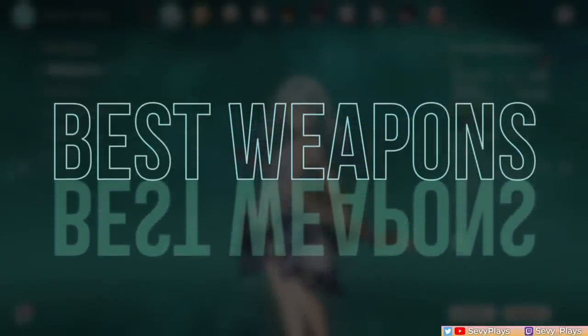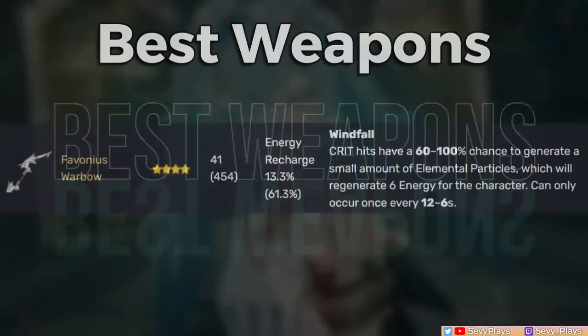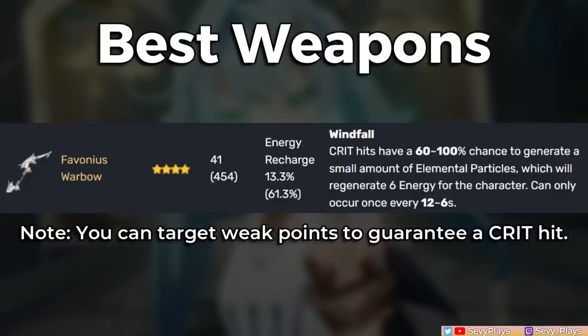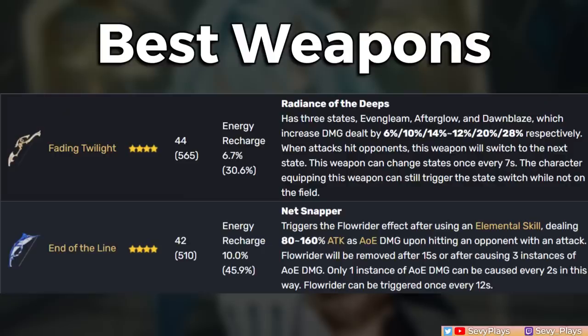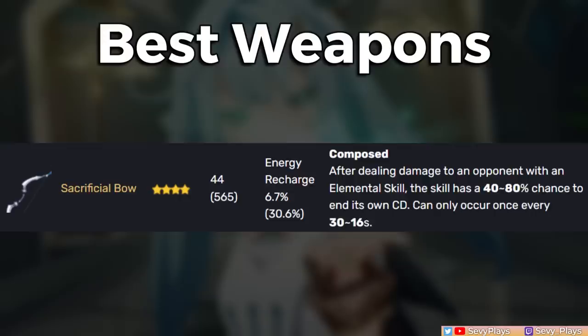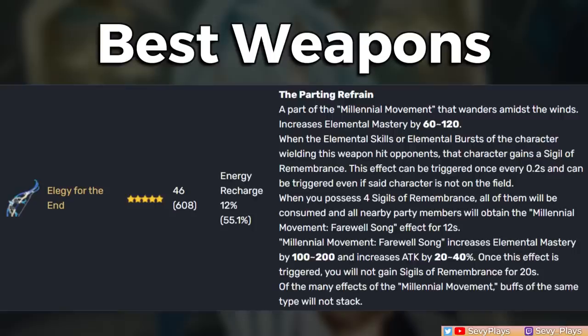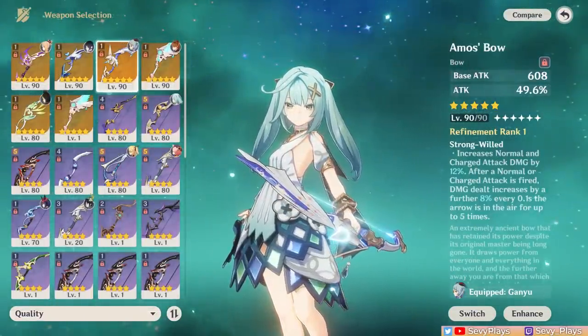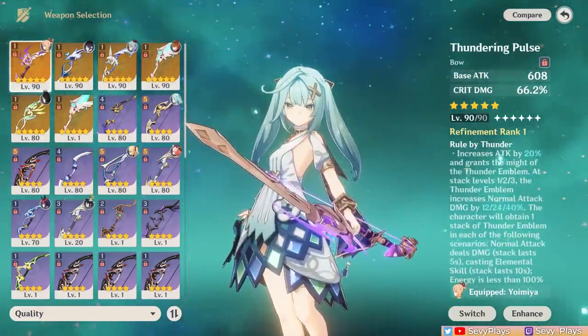As for weapons, her best options are simple with good free-to-play choices, as she mainly wants weapons that give ER. My top recommendation is the Favonius Warbow — it gives a lot of ER and generates particles, which is really helpful for her and the team, and you get one copy for free. For alternative free-to-play options, there's the Fading Twilight and End of the Line. Fading Twilight gives a higher base attack but lower ER, and vice versa for End of the Line. The Sacrificial Bow is also an ER option with the same base attack and ER stats as Fading Twilight, but the passive is unnecessary so it's ultimately a stat stick. If you have it, the premium 5-star Elegy for the End has high base attack and ER stats and can buff the team's attack and EM. If you want to increase her personal damage, you can give her more offensive weapons with crit, attack, or damage bonuses — but only if you're certain you can cover her energy needs without an ER weapon.